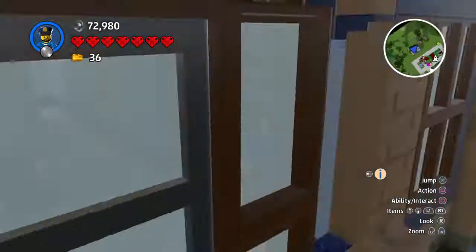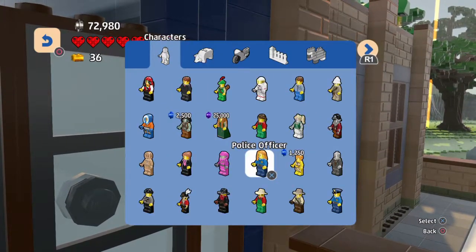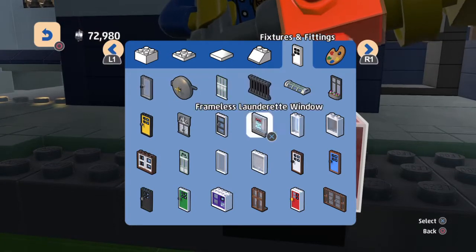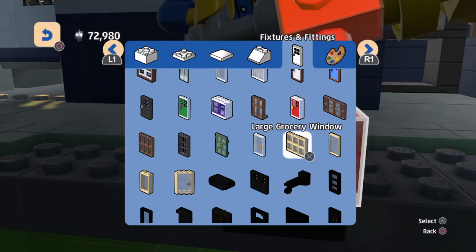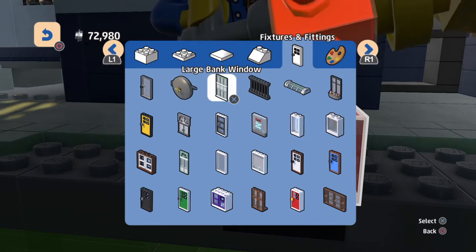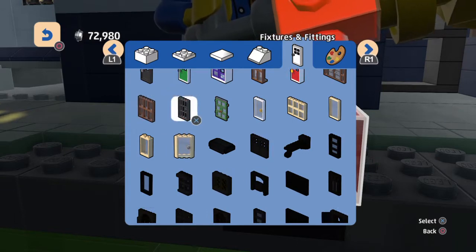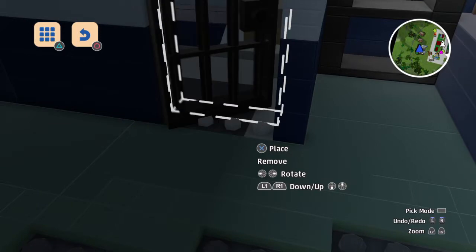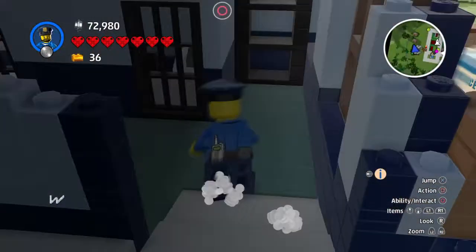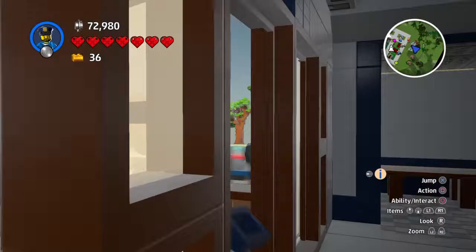So let's go inside the popo station. It's pretty nice. I need to find the cell door — where are you? Oh, here it is. Cell door. There we go. And then I can open the cell door and lock people up in it. There we go. Alright, let's get out of the popo station — it's all done.